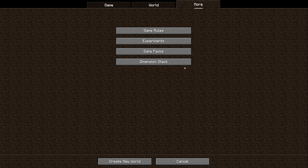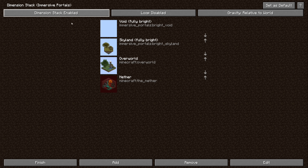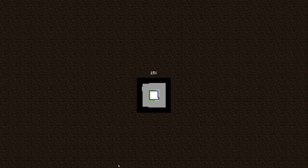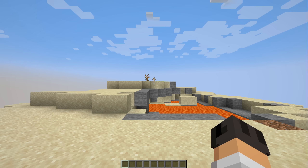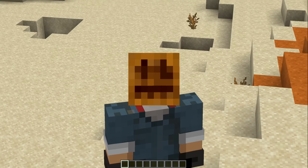When you're creating a new world, there is a new option called Dimension Stack, and this has something to do with Immersive Portals. We've got the nether at the bottom, then the overworld, then Skyland. What is a bright Skyland? And why can I change this? Oh, I can drag it around. So Dimension Stack is enabled. Loop is disabled — I'm not sure what that means, maybe you can go between them.